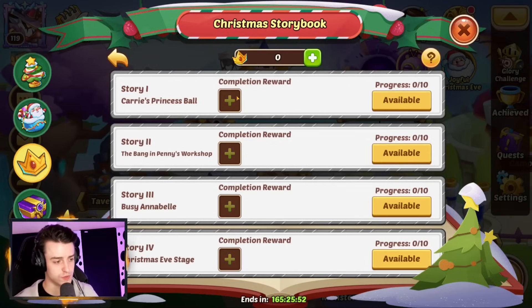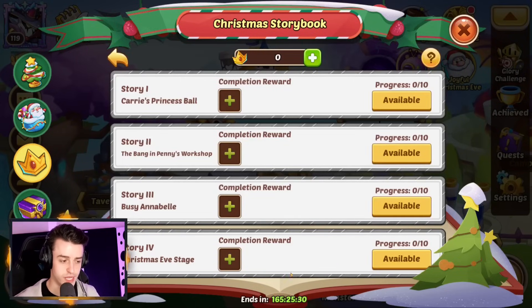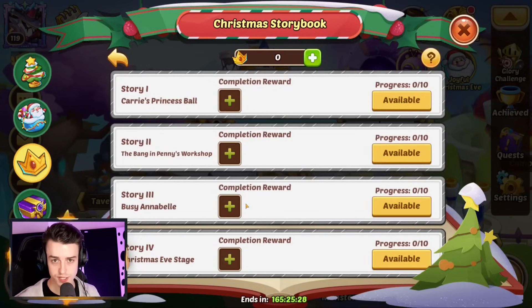Be warned — once you've selected a story, you cannot undo that decision. So think very carefully before you choose. Do you need Core Chests? Sublimation? Divine Power resources like Spirit Vein Shards or Aurora Gems? Now the question is, how do we get crowns? You need 80 to complete a story. You get 40 of them from doing heroic summons — 50 summons gets you one crown. So you need 2,000 heroic summon scrolls to get 40 crowns. This is an issue.